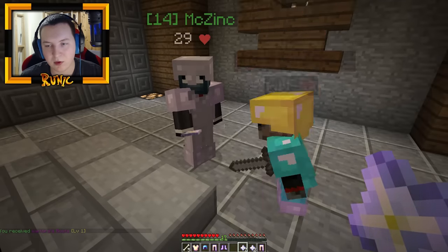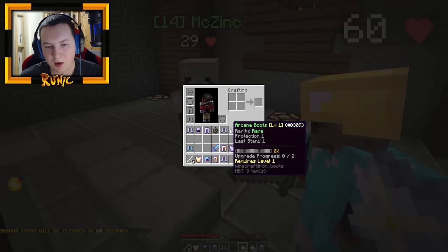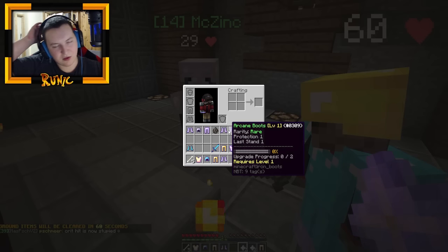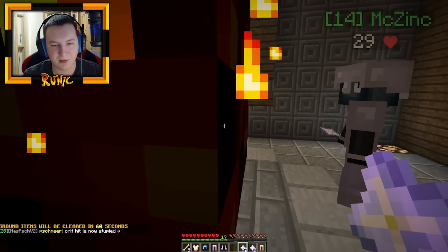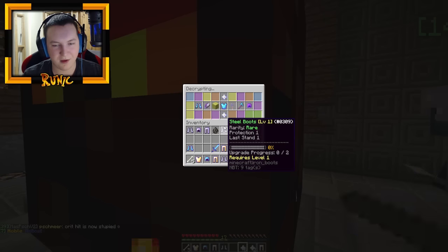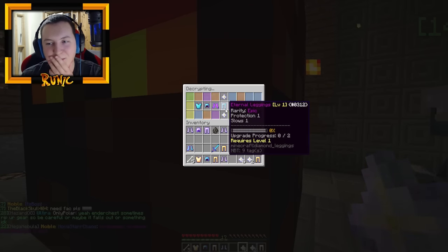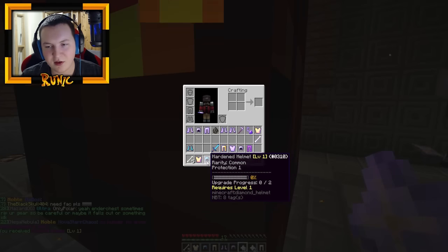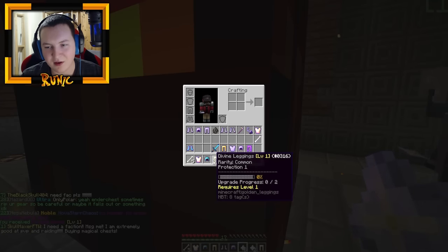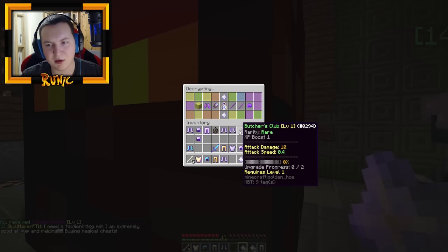Before we go to the next one, I just leveled up to 14. What should I get? Defense — yeah, I should always go defense all the way to the top, and then do strength after. Are we ready? 3, 2, 1, go. This one is really good — ooh, forged helmets. Oh, I've got forged leggings. Opening the third one now.